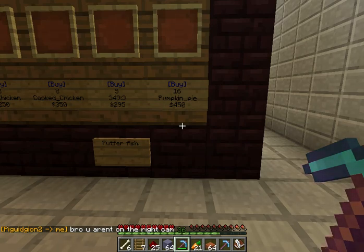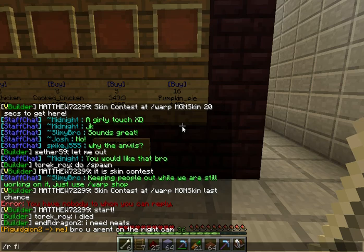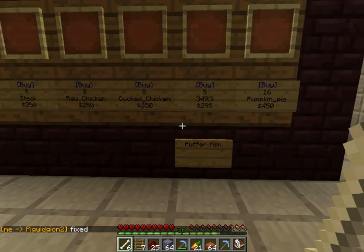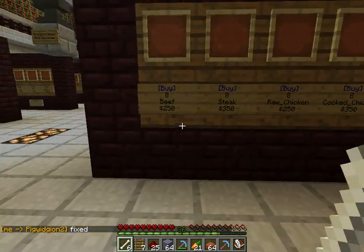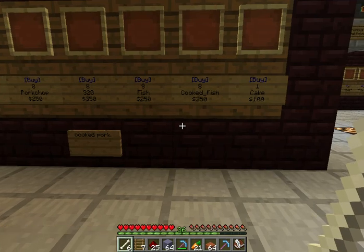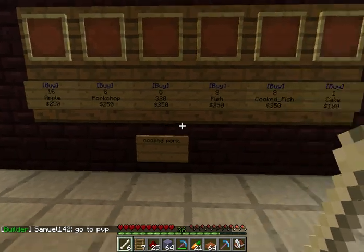I just realized I'm not in the right cam. I'm going to review these real quick. So we have pumpkin pies, pepper fish, cooked chicken, raw chicken, steak, beef, fish, cooked fish, cake, apple, pork chop, and cooked pork.